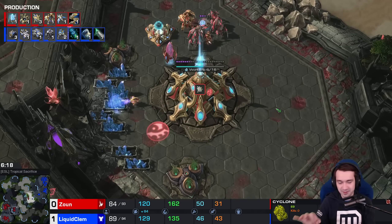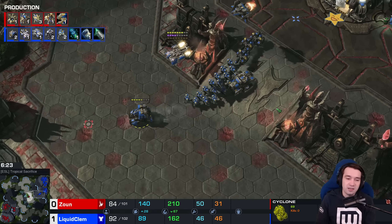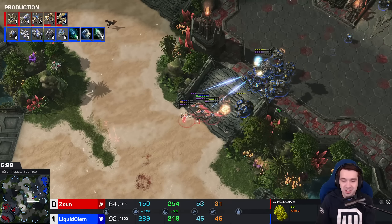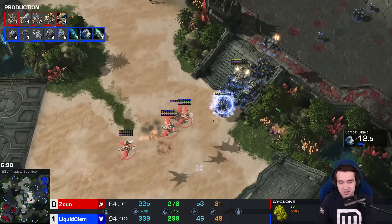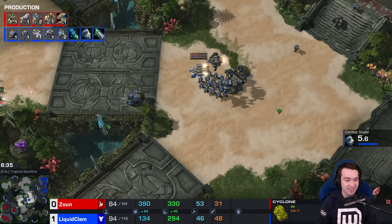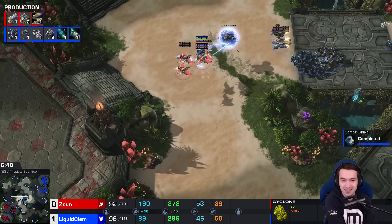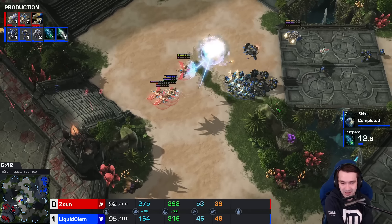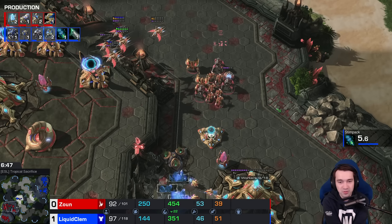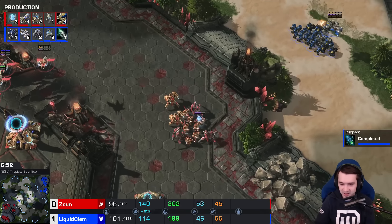He was able to get a third base quite quickly this time around. Just a quick backhand there to break the Cyclone lock — that was the cutest thing, and it works. If you pick it up even for that quick second, it does interrupt the lock-on. Also picking it up and killing it interrupts the lock-on. Stimpack completed.